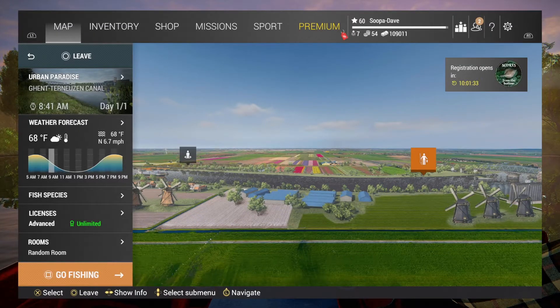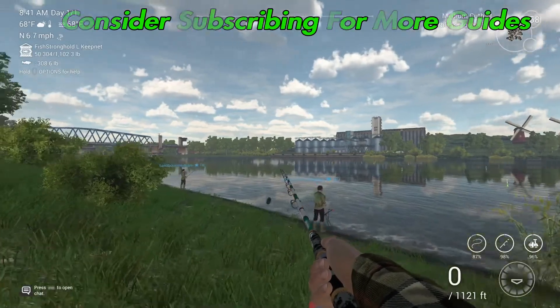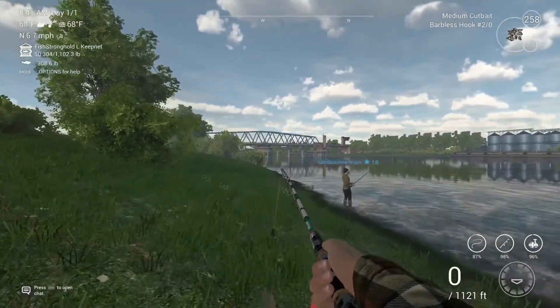Welcome back to Fishing Planet folks. We are in the Netherlands Canal for the unique European Eel. You're going to want to spawn in the right side. I would recommend the night peaks for these guys, but you can catch them on normal peaks as well.